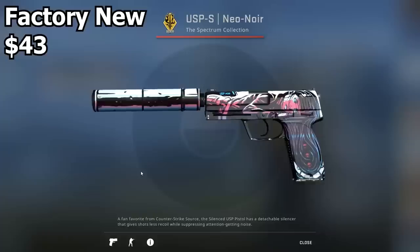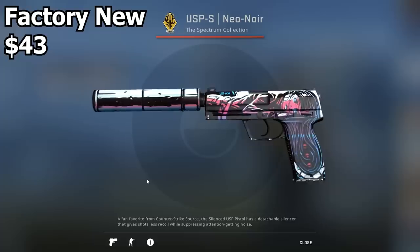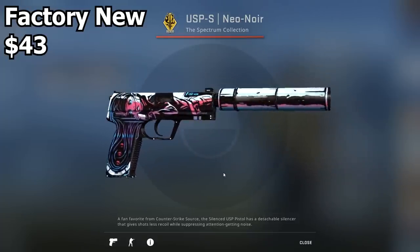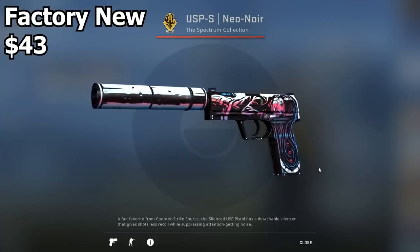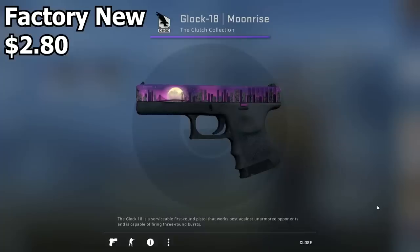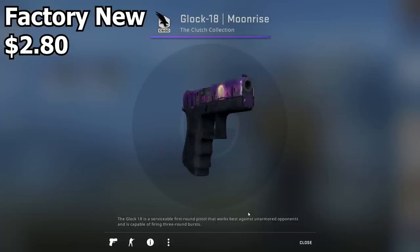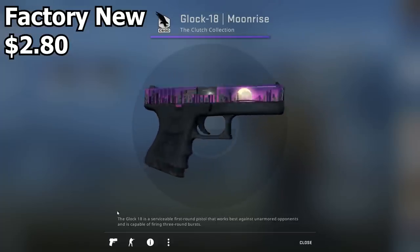So the first skin is the USP-S Neo Noir, and of course I had to go with this USP - it looks super duper sick and it's purple. Well, it's kind of purple - it has a little bit of purple. It's one of the newer USP-S skins in the game and it's incredibly nice. Next up is the Glock 18 Moonrise - obviously it's purple. This came out in the Clutch Collection and has been a very popular Glock ever since, and it's purple so it fits perfectly.